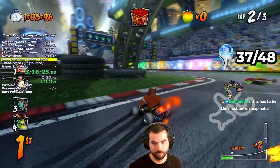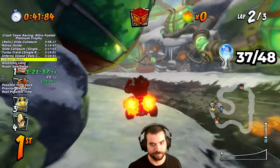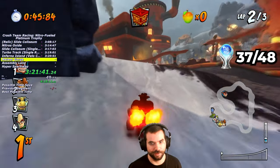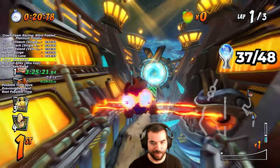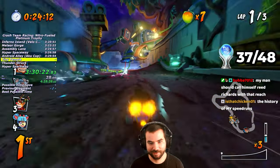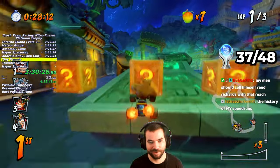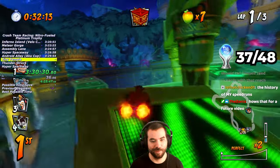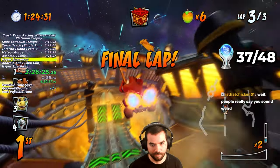With Adventure Mode done, it's time to focus on Arcade Mode. My next goal is to finish a race on every CTR and CNK track. I have to redo Slide Coliseum and Turbo Track since Relic races don't count. Thankfully I can do the rest on Easy Mode. After two CTR races, I do the Velo Cup, Aku Cup, Uka Cup, and Clockwork Wumpa, since that track isn't included in any cups.